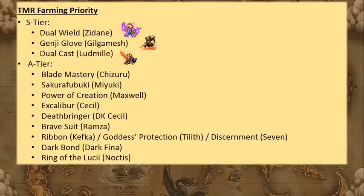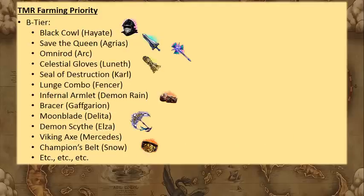Darkbond is A-tier if you use mages — it's basically a 50% boost to magic, so it's a must-have if you're trying to maximize mages. Ring of the Lucii is debatable and a bit niche, but it's really good because evasion is important in Arena, the countering refills MP a bit, and putting Alterna on someone like Arefia can still get max damage due to the high multiplier. If you don't do Arena it's not quite as useful.